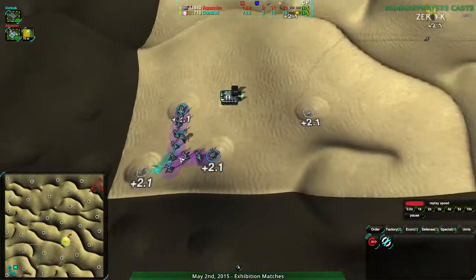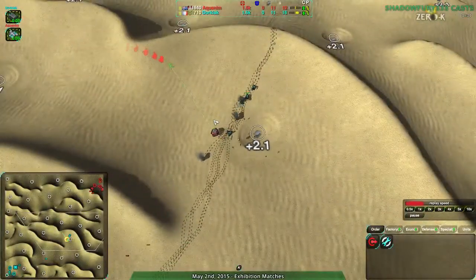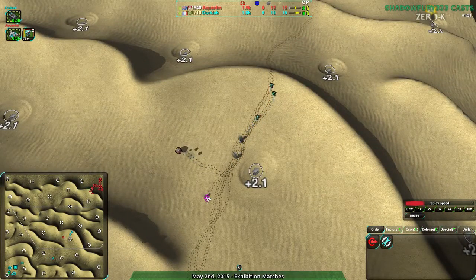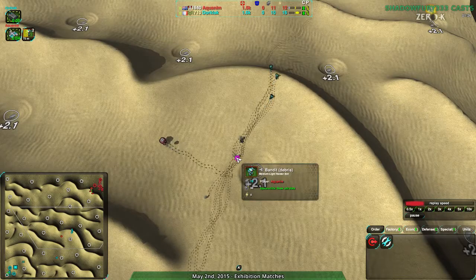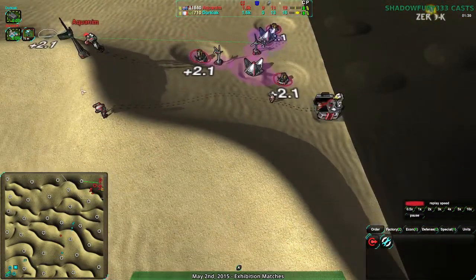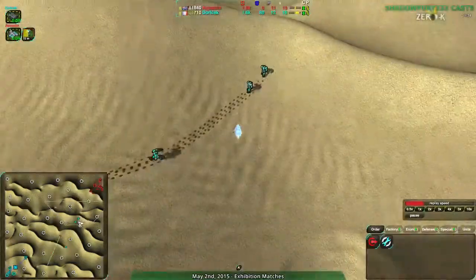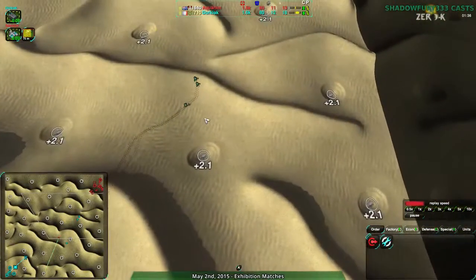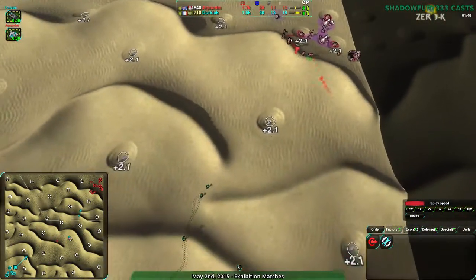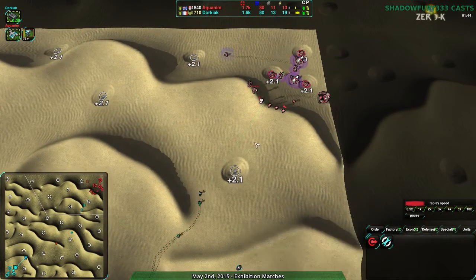They're trying to get overdrive, focusing on the overdrive grid. Dorkiak is moving out and managed to get rid of both of Aquanim's Bandits — both have gone down, both corpses. Aquanim should be building up more by now, and indeed there's now a third one just built up. So Dorkiak is going to have a very tough time continuing into Aquanim's base. They're going straight in and are going to run right into the Defender and the Bandits.